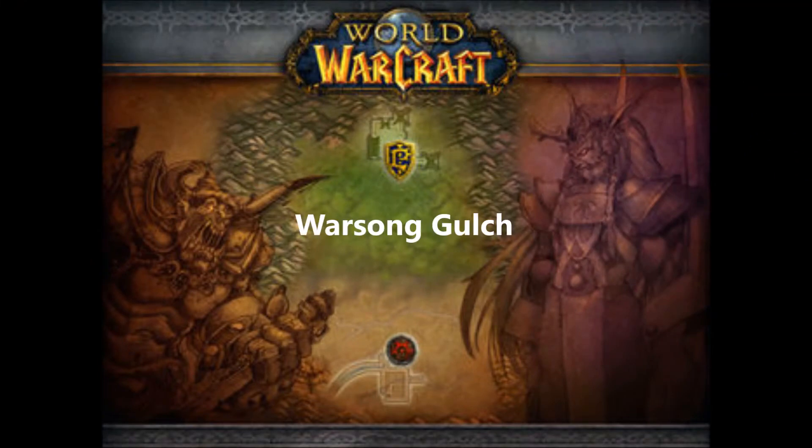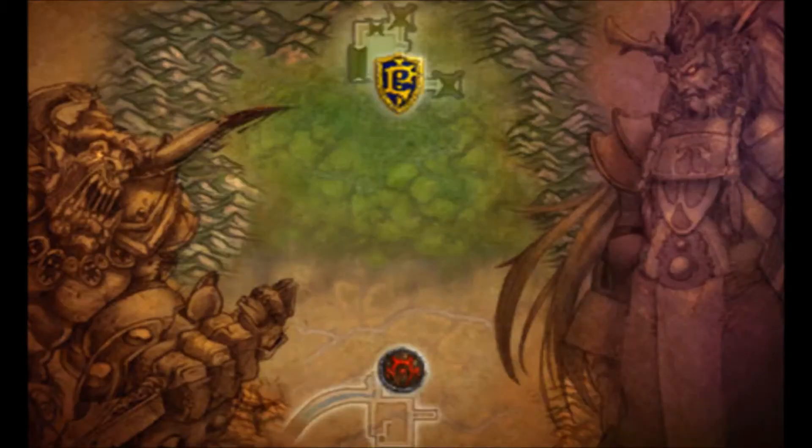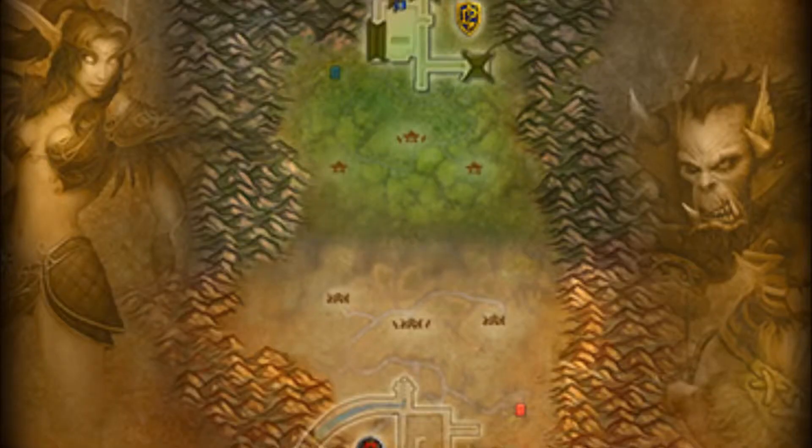The first battleground is WSG, also known as Warsong Gulch — the first battleground ever introduced to World of Warcraft. There's not much that changed here. The big thing is where you have to cap the flag: it's now where those red marks are on the map. You don't actually have to go inside the base, which makes it a little easier for six versus six instead of ten versus ten.